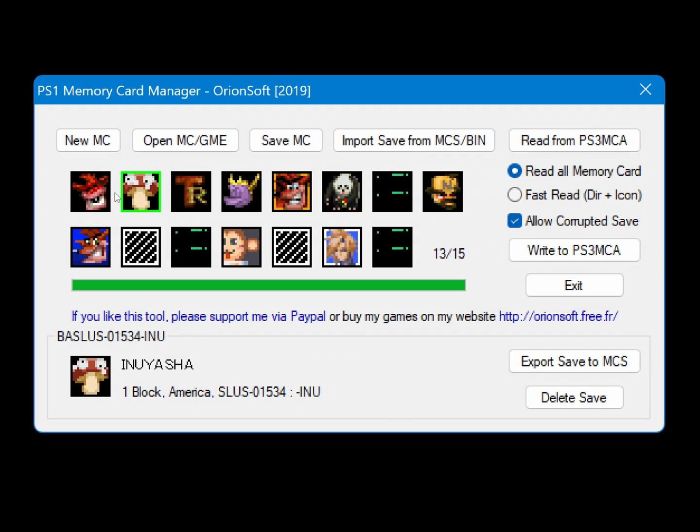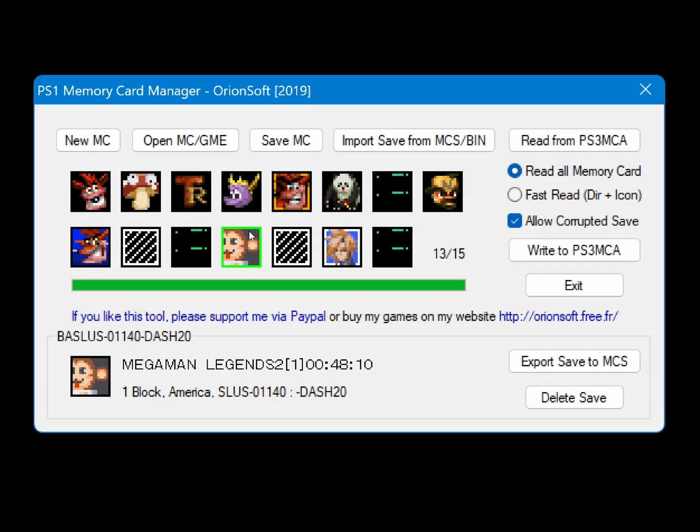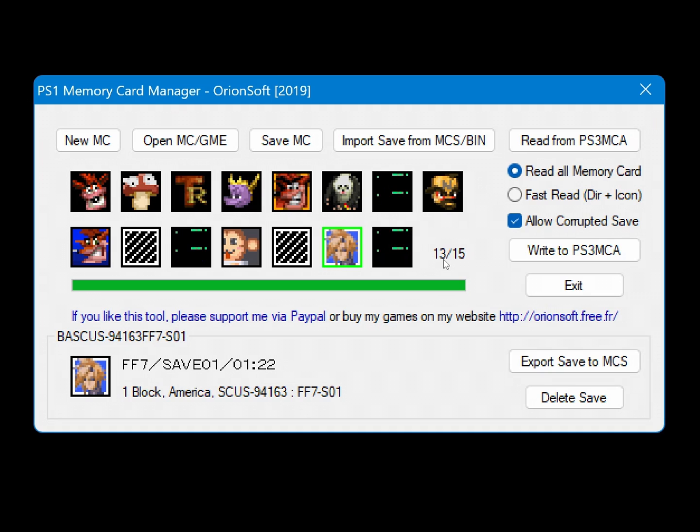With this, you have a lovely interface to back up and manage your memory cards. You can back up your saves to use in emulators, just preserve them in general, or you can download game saves from the internet and write them back to the memory card if you want to explore other people's completed games.